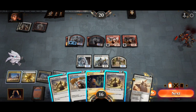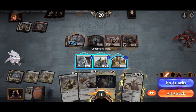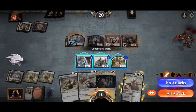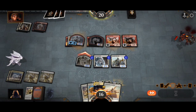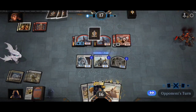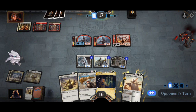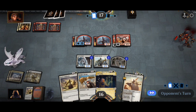We'll play Basri's Solidarity. Now you would perhaps think that I'm going to swing with the Worthy Knight and Benalish Marshall, however that is not the case — I'm only going to pop the knight.